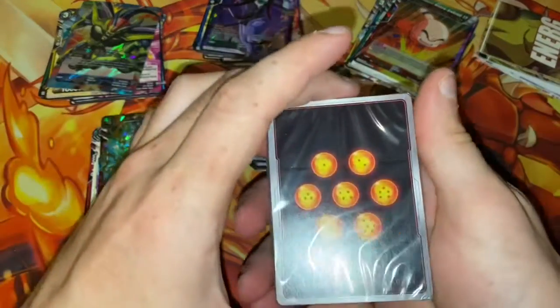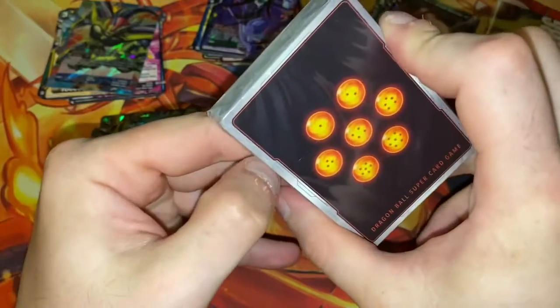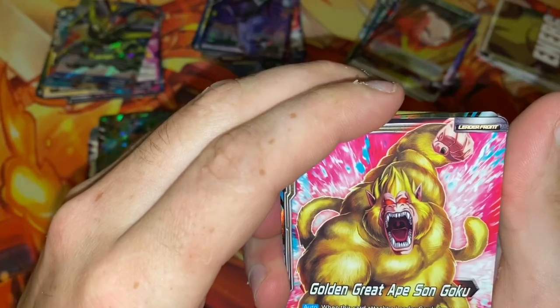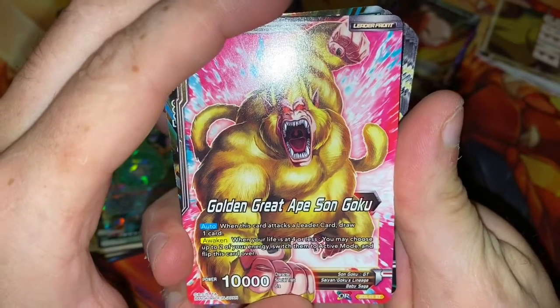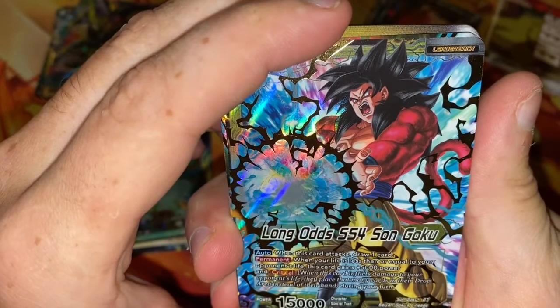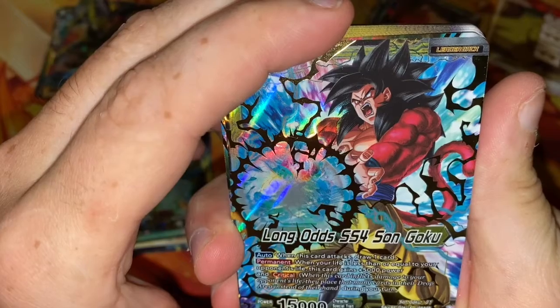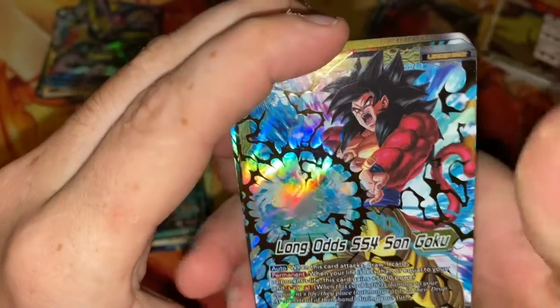Now, time to take a look at the starter deck that it comes with — Long Odds Super Saiyan 4 Son Goku. I'm not sure which starter this actually came from, but let's take a look at the cards inside. We have Long Odds Super Saiyan 4 Son Goku — the front side is Golden Great Ape Son Goku. When this card attacks a leader card, draw one card. Awakened Skill: when your life is at four or less, you may choose up to two energies, switch them to active mode, and flip this card over.